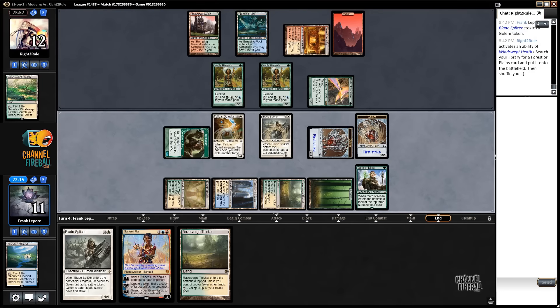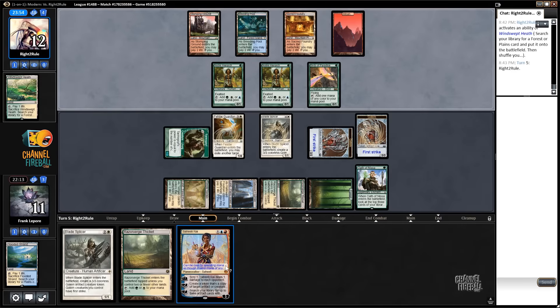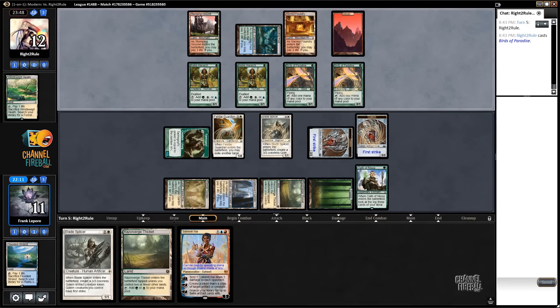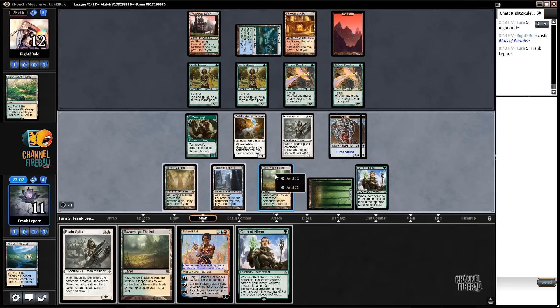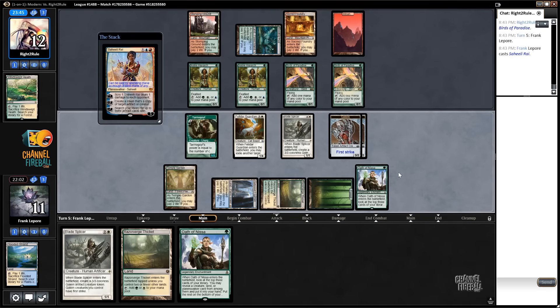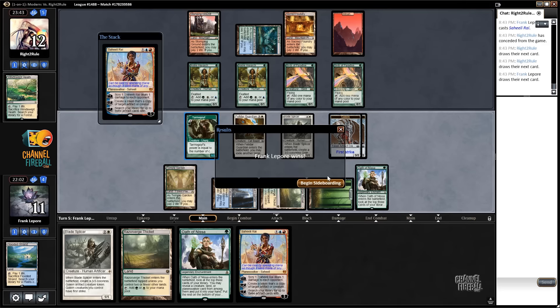Let's see if they want to kill it. They don't. So now we can actually just play Saheeli and if they do kill it, it's fine because we still have a lot of power on board. That's not threatening to us. I think we just got to go for it. We did it — Saheeli comboing out in Magic: the Gathering. In Modern.